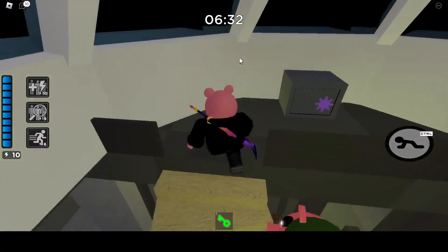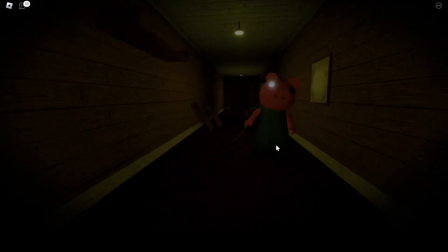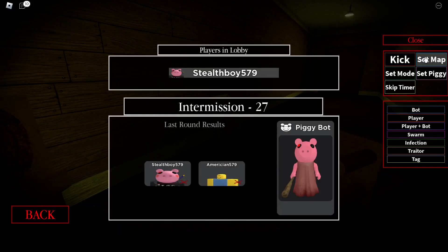Upstairs — I forgot, I unlocked this place and it's nothing. I saw your head clip through the floor. Let's try that one more time.